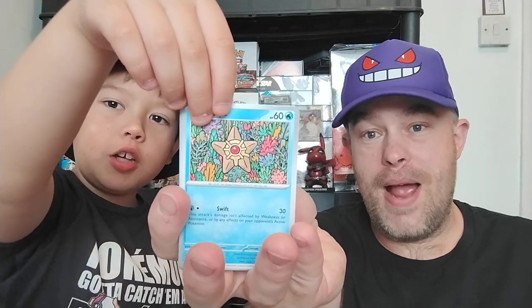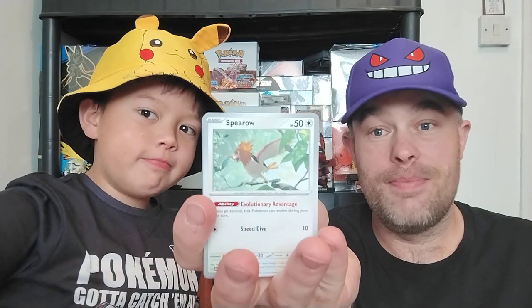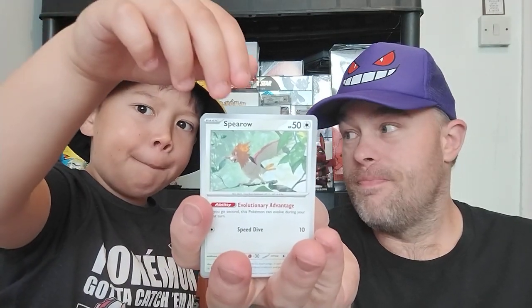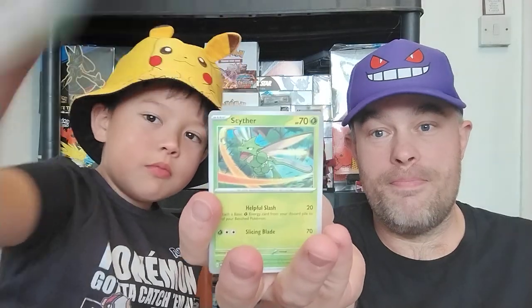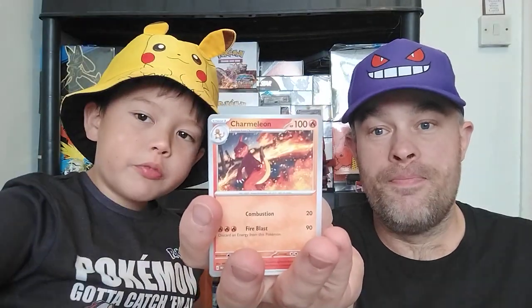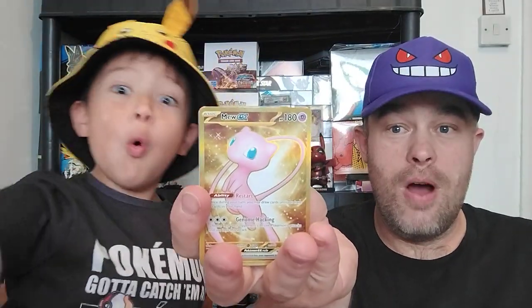Jigglypuff. Starwing. These two packs will take us up to 69 packs opened altogether. Spirit. Path. Cypher. Charmelion. A gold duck reverse — ooh.